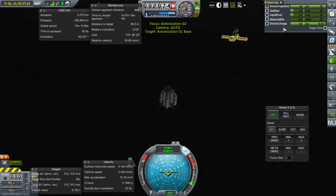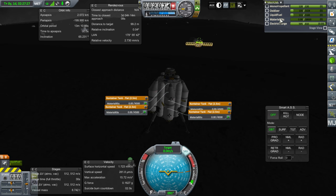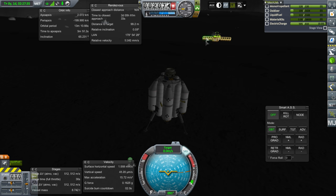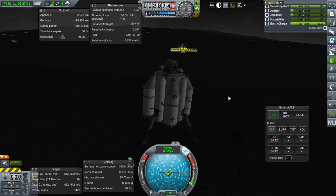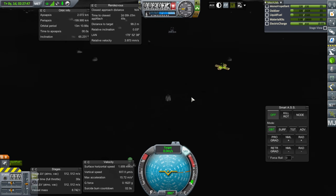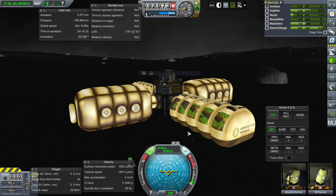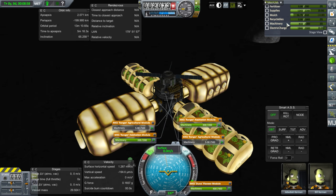Deploy! I wasn't sure if the material kits just needed to be present or whether they were actually consumed. The material kits were consumed — you can see the container is now empty. Unfortunately, I underestimated how much delta-V I would need to land close enough at the base, and it looks like we do not have enough to get back to orbit. We can fix that by getting some carbonite drilling going and refilling this.